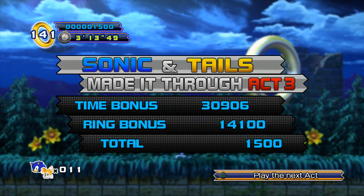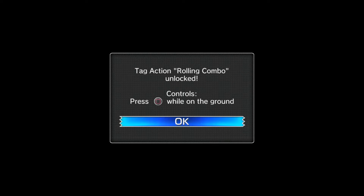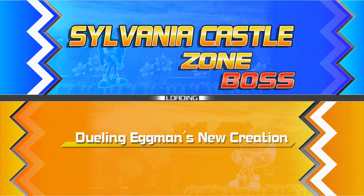I guess we're not going to be getting the third Chaos Emerald in this stage, but that's alright — we have plenty of other chances. Unfortunately, when you're trying to be careful and you miss the special stage ring, you only have a few seconds after you clear the goal post before you miss the special stage and lose your opportunity. The rolling combo unlock is also confirmed: press square while on the ground.